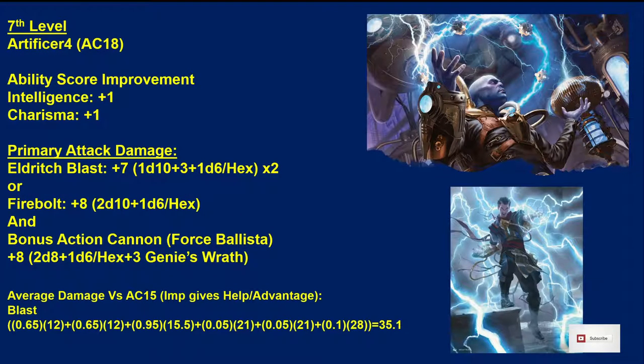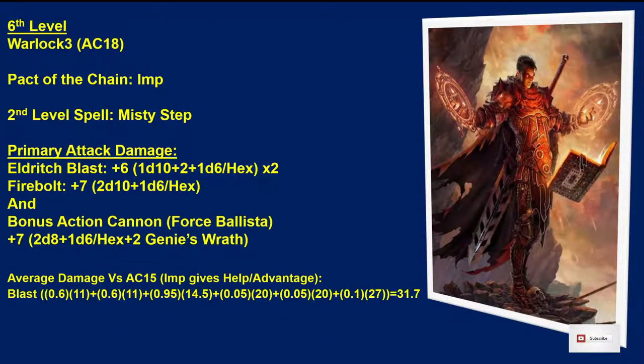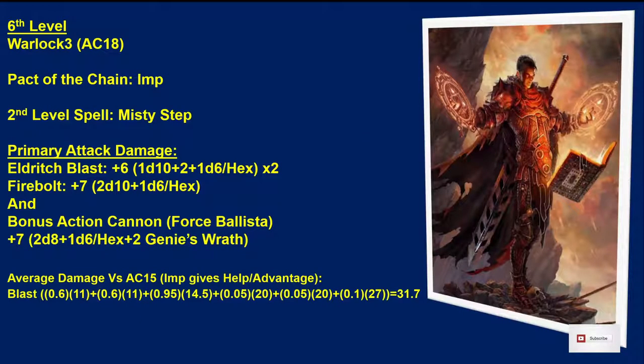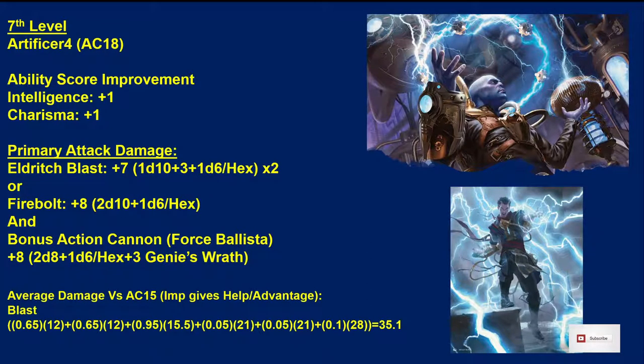At 7th level we take another level of Artificer — now Artificer 4 / Warlock 3. We get an Ability Score Improvement and take +1 to Intelligence and +1 to Charisma, increasing them to 18 and 16. That increases our Genie's Wrath and Agonizing Blast damage, and our bonus to hit goes from +7 Eldritch Blast / +7 Cannon to +7 Eldritch Blast / +8 Cannon. Average damage versus AC 15 goes from 31.7 to 35.1.